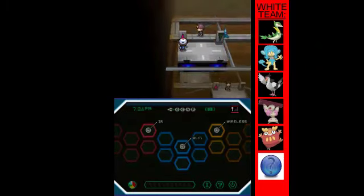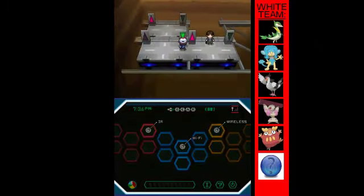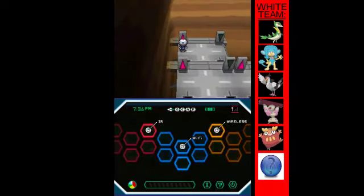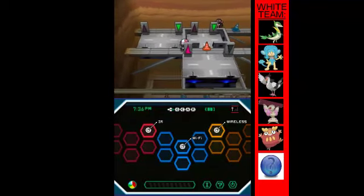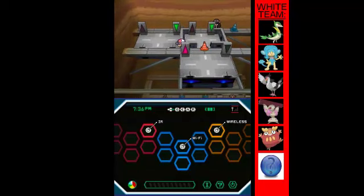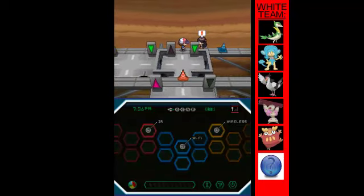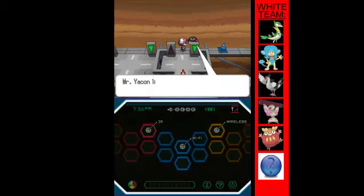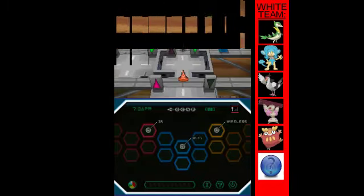Now what you want to do - instead of going this way, you want to go back up and go up this way. If you go over here there's a cone, but if you go around you can battle this trainer. This is the special mind-thing platform that will take you to the gym leader.